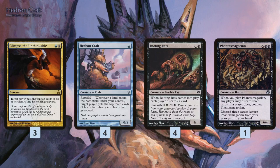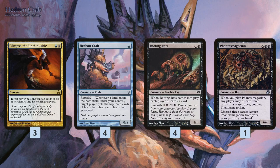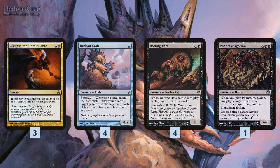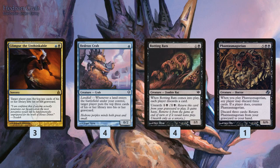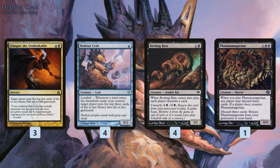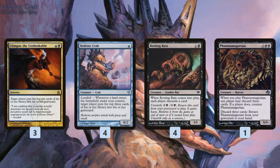We have a couple of interesting backup plans as well. Rotting Rats and Phantasmagorian are ways we can get cards into our graveyard from our hand. Hedron Crab and Glimpse the Unthinkable put cards from our library into our graveyard; Rotting Rats and Phantasmagorian let us discard cards. With Phantasmagorian, we're never going to cast it — we want it for the 'discard three, return it from your graveyard to your hand' ability. This ensures our big finishers and combo pieces don't get stuck in hand.